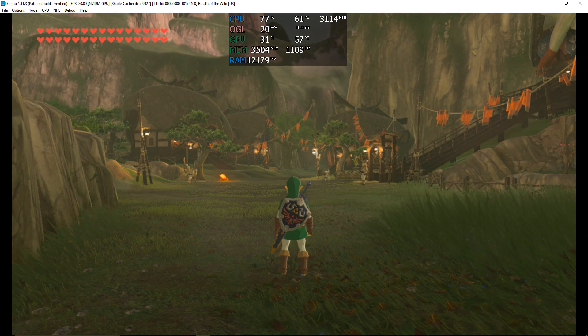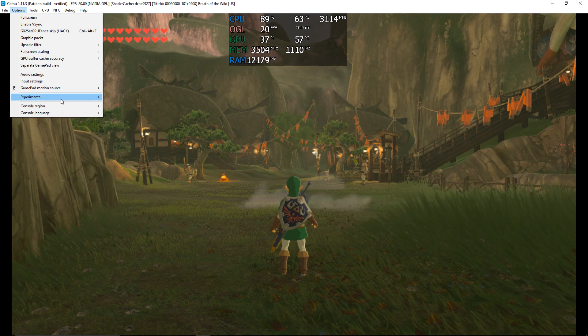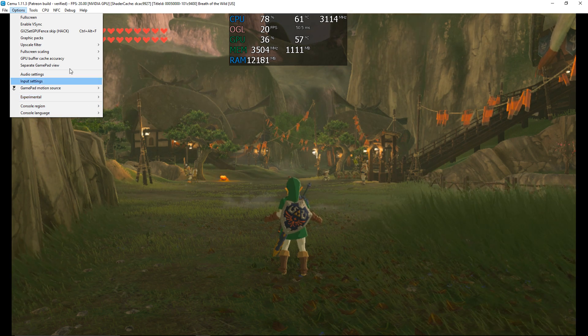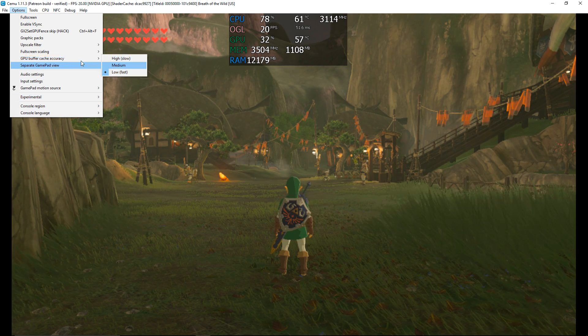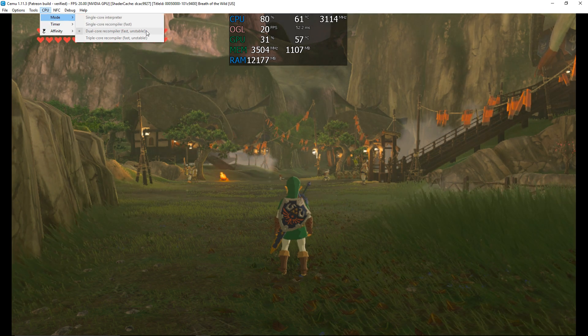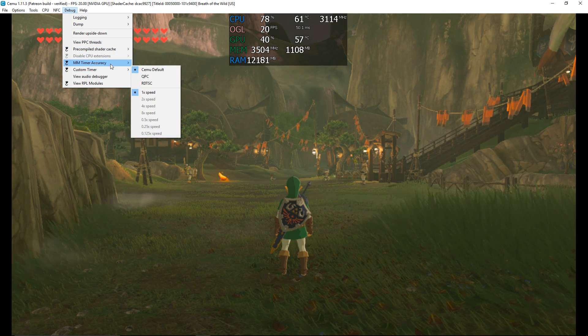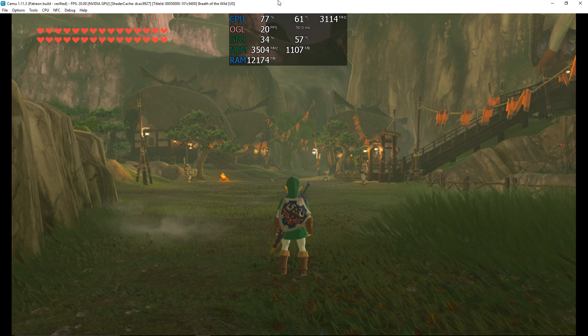Cemu has been maximized but not full screen because I want to show you the changes I'll make. Very quickly, the settings I'm using: nothing in experimental, GPU buffer cache accuracy low, of course mode dual core recompiler — that seems to work best for me on my system — and in debug, nothing special in the timers.